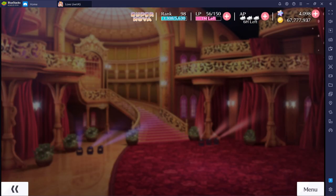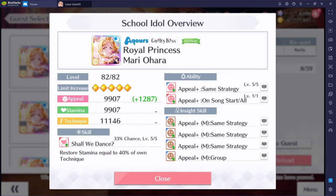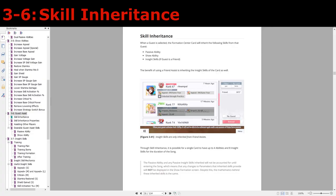If you only have a few good friends, make sure you use them wisely, otherwise you'll have to wait four hours before you can use them again. The process of using your friend's card is called skill inheritance — that's not the official name, but it's a commonly used name for gacha games so it's rather appropriate here. When you inherit the skills of a guest, the formation center card is the one that gets the passive ability and the show ability of the chosen guest card.